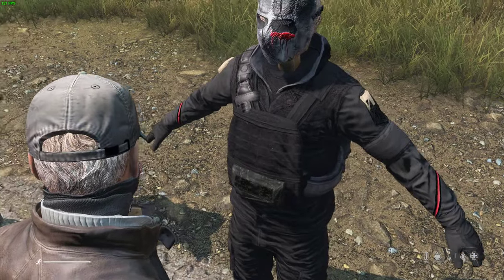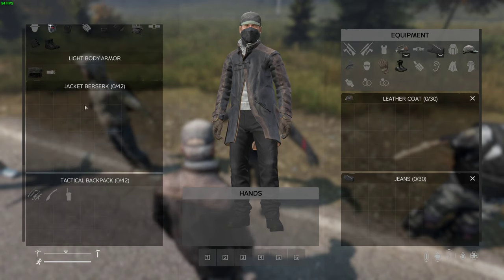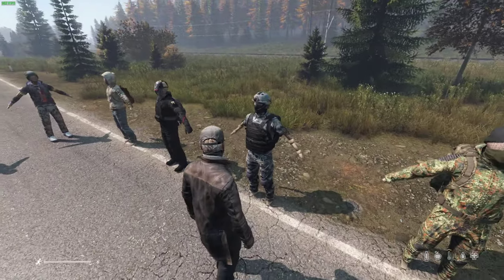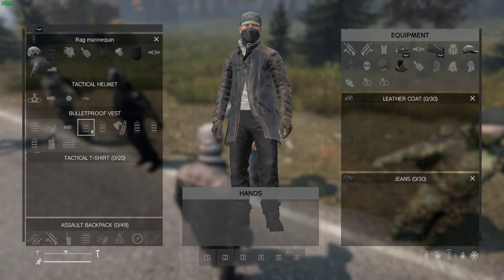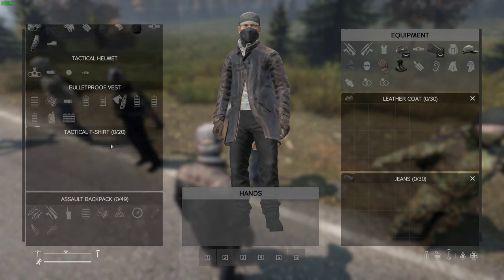These vests come with a pouch and a machete slot - that's the backpack. This is the military gear; I don't have it all set up yet. Look at the pouches this thing takes - it's ridiculous. That's the backpack.